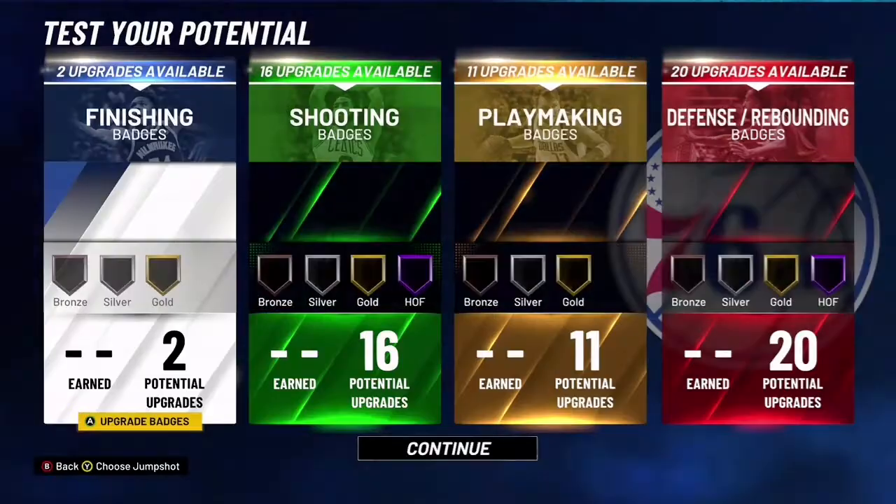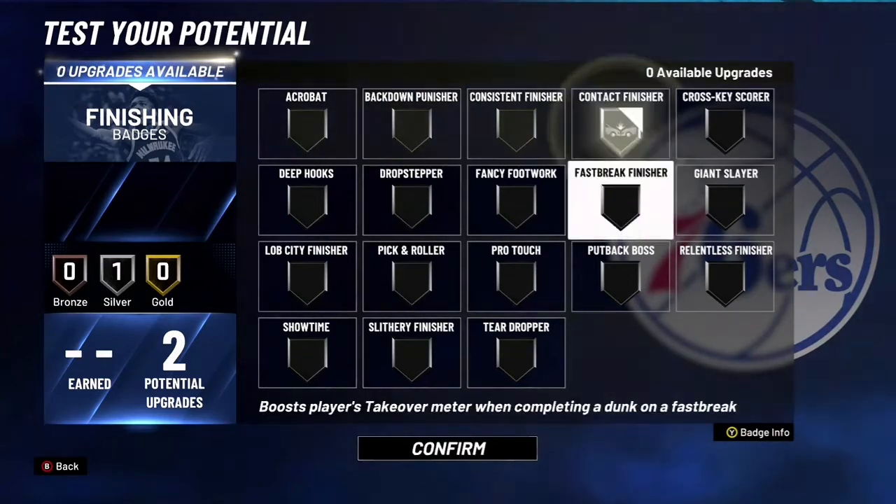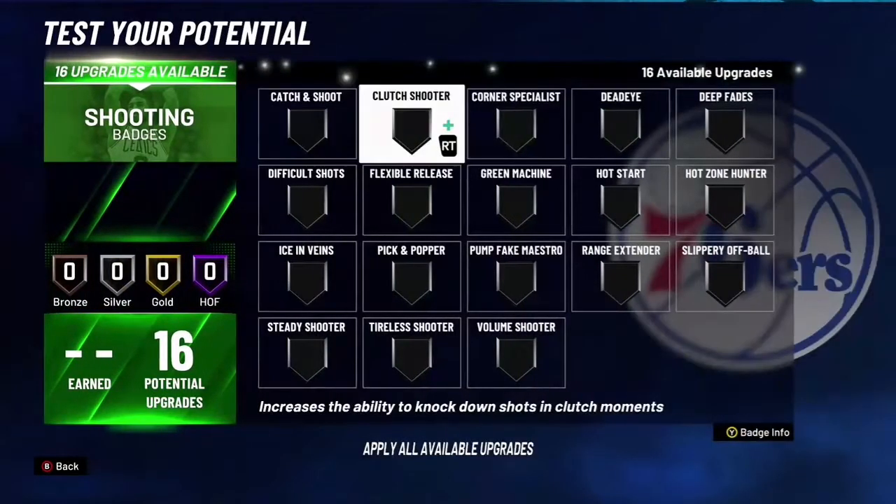That's as close as we're gonna get. For the badges, you want to put on Contact Finisher Super because you're obviously going to get those contact dunks, and then for shooting you want to...